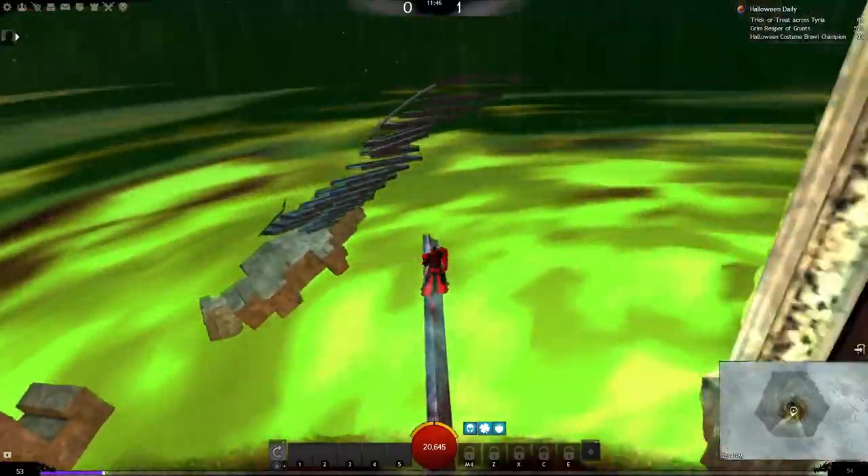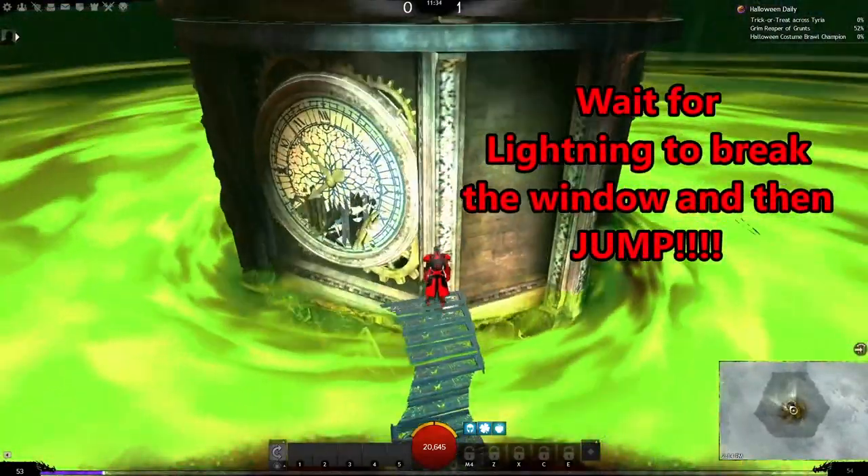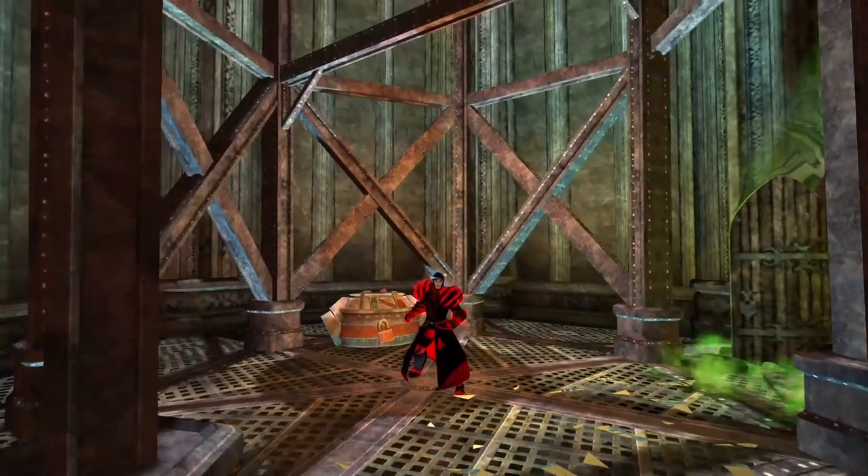By this point, you should have a commanding lead on the lava and you can take your time on the last few jumps. Once up at the top, you must wait until the clock face is struck by lightning, and then when it does, you jump forward to win.